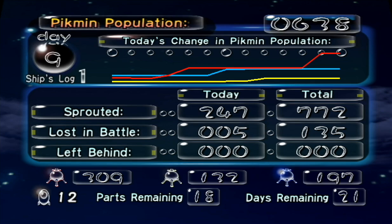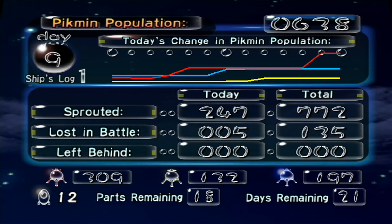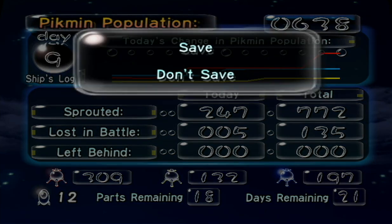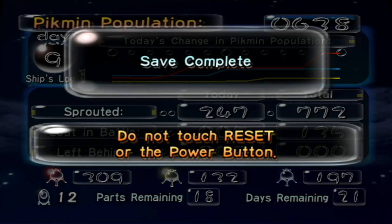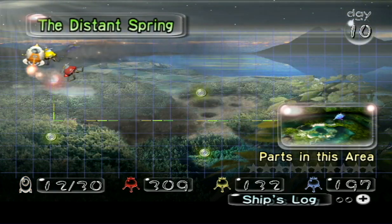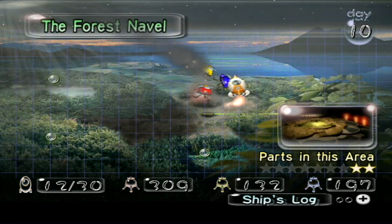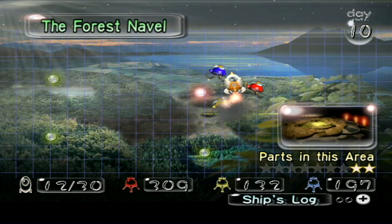These numbers are looking good - red and yellow are definitely good to go, but I'm not so sure about the blue Pikmin. I can always come back to raise more. That'll do it for this day! Next time we're not going to go into the Distant Spring yet - we're going to go back to the Forest Navel and see what we can do about moving forward. See you then!